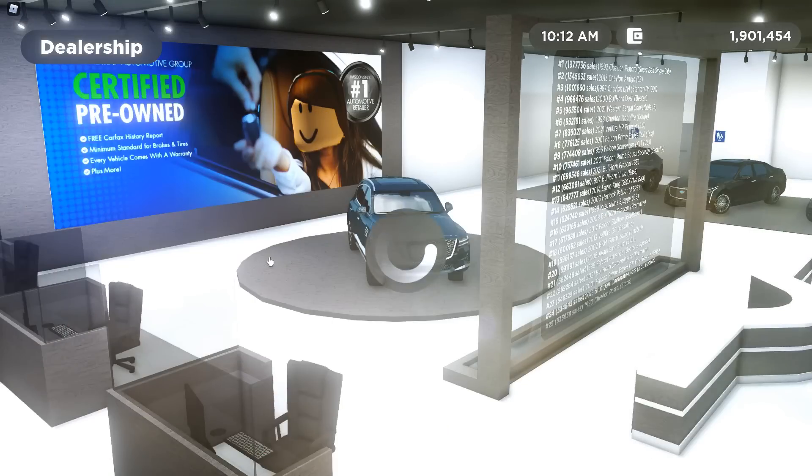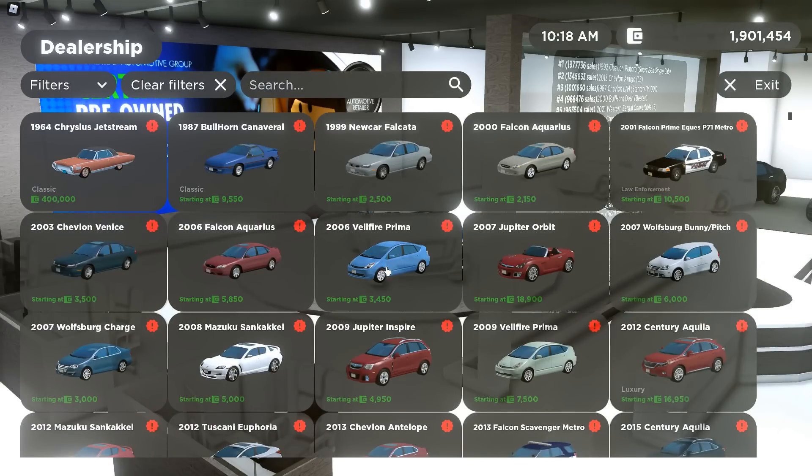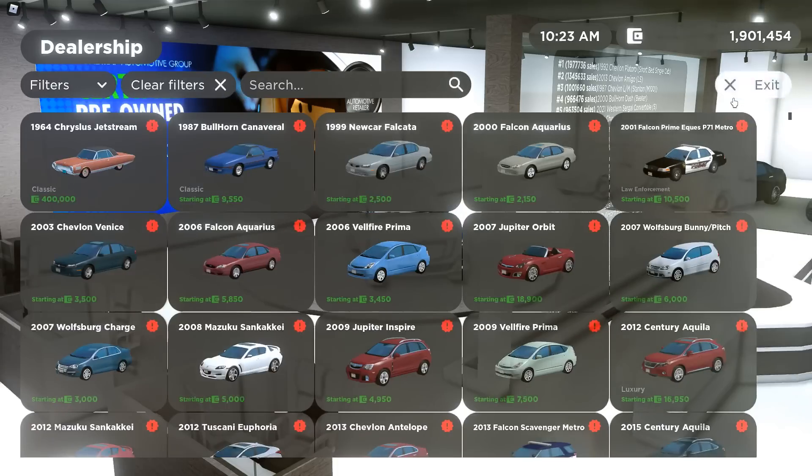Then there's the 2006 Falcon Aquarius. We have the LX trim, the SES trim, the SE, the SEL Wagon, the SEL, SE Wagon, and LX. Then we have the 2006 Spellfire Prima. We have the Let's Begin trim, the base, Tourine, and that's it for the 2006 Spellfire.